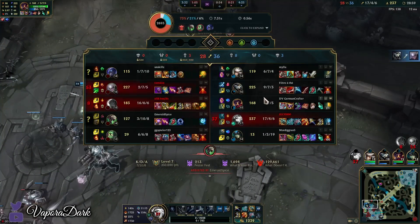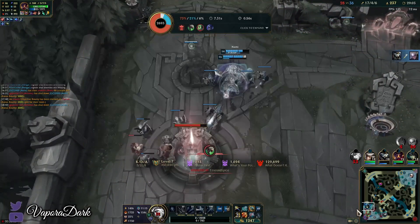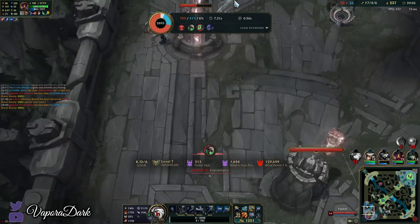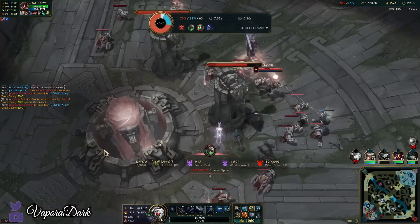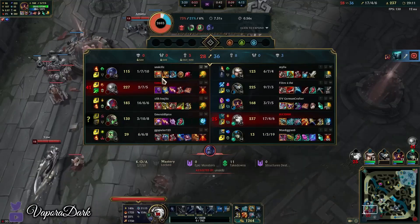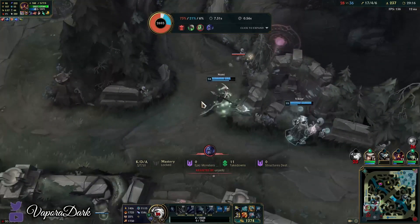We got a lot of value out of Cut Down this game. This is definitely the season of Cut Down for an ADC. What I used to find was that a lot of tanks wouldn't even build enough HP to actually get you a lot of use out of Cut Down — a lot of their tankiness would just come from armor. It's nice having Heartsteel in the game now because you actually get value out of Cut Down when you're against tanky champions, as you should.